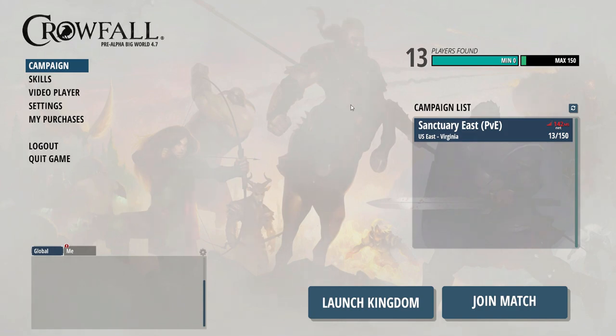There are a few things I want to cover. Once you log in on this home screen, typically you'll see more campaigns listed. Unfortunately, right now they are testing some changes to statistics, so a lot of the servers you'd normally see here aren't here. We usually see a faction-based PvP server where, depending on which faction you choose, you can only attack the opposing two. I made a quick lore video about the factions you can check out. Also, this Launch Kingdom button might not be available to you — it's for Alpha 1 and Alpha 2 backers who have access to their own personal Eternal Kingdoms. I did a short video on that too; I'll put it in the description below.